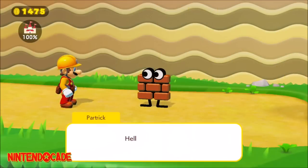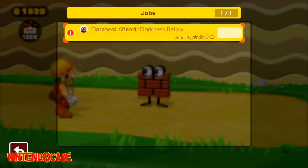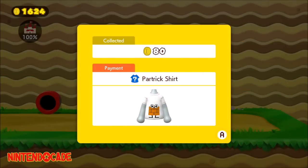Complete all three of Patrick's jobs, including House of Blocks, Darkness Ahead, Darkness Below, and High Atop Thwomp Tower to unlock Patrick's shirt.